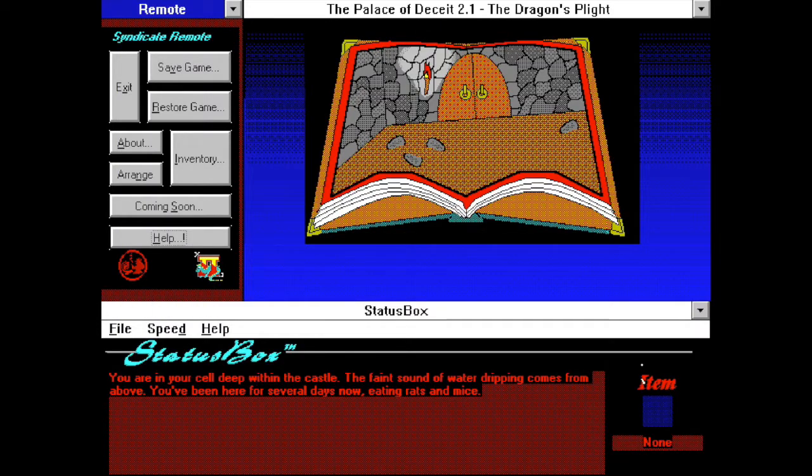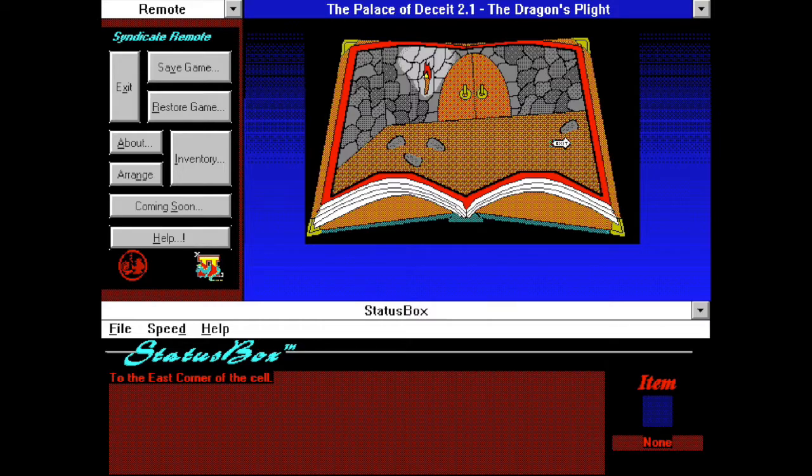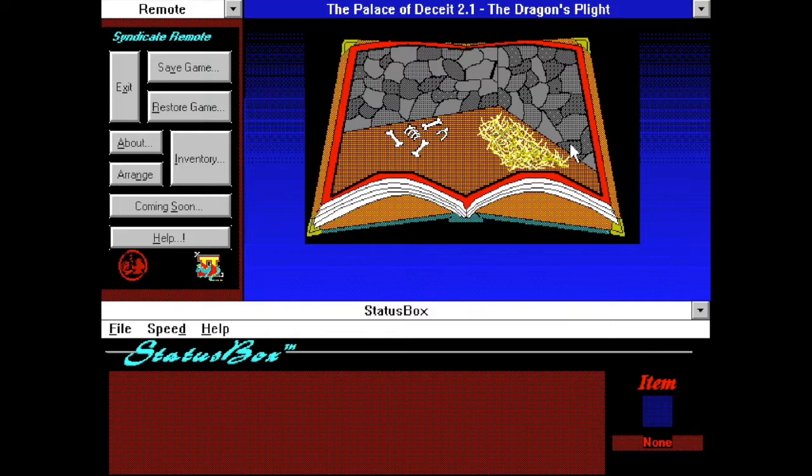I do remember a little bit of this; we'll see how far we can get. If you click on the book, the status box gives you information on your surroundings and also sometimes gives you hints about what you can do. You are in a deep cell within the castle. The faint sounds of water dripping come from above. You've been here for several days now, eating rats and mice. There's nothing here, so we get an exit arrow to the east corner of the cell.